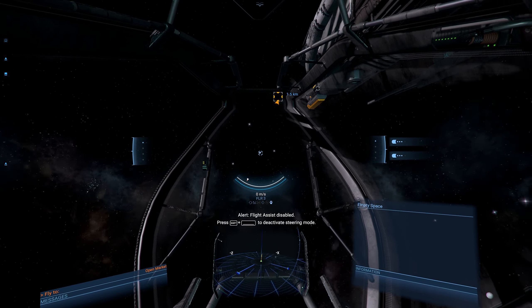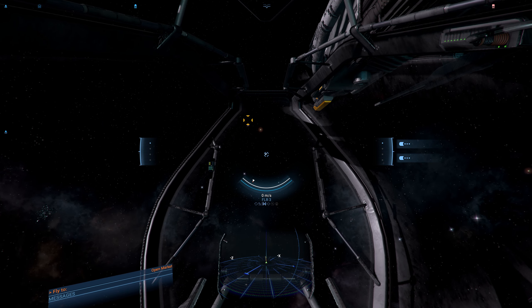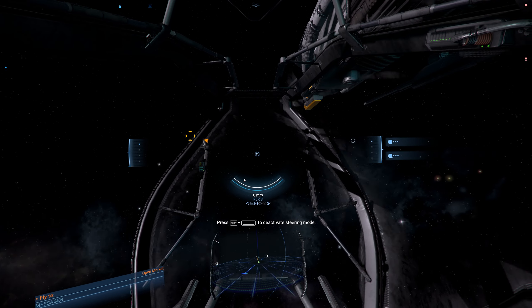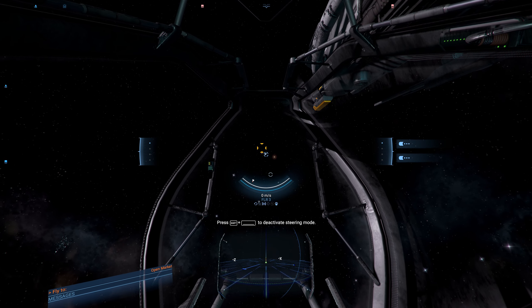With flight assist disengaged you can control your ship however you want. For the purposes of this guide we'll keep everything nice and simple with automatic alignment active, so we can work off a level plane. I do personally prefer it this way as well. So that's your flight controls - Shift and Spacebar to toggle mouse steering on and off.